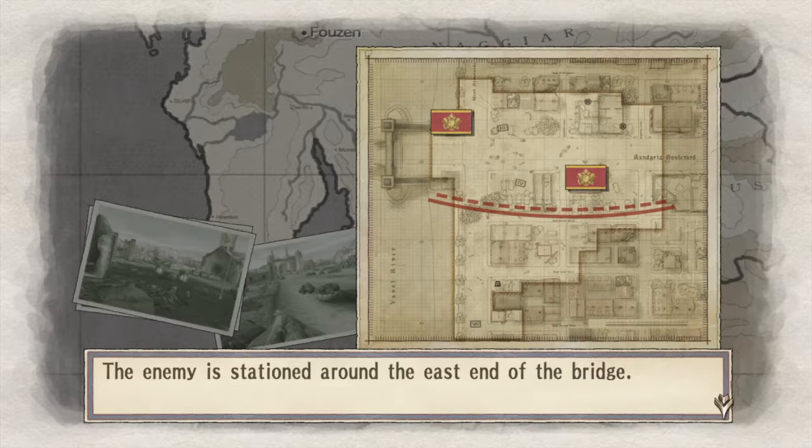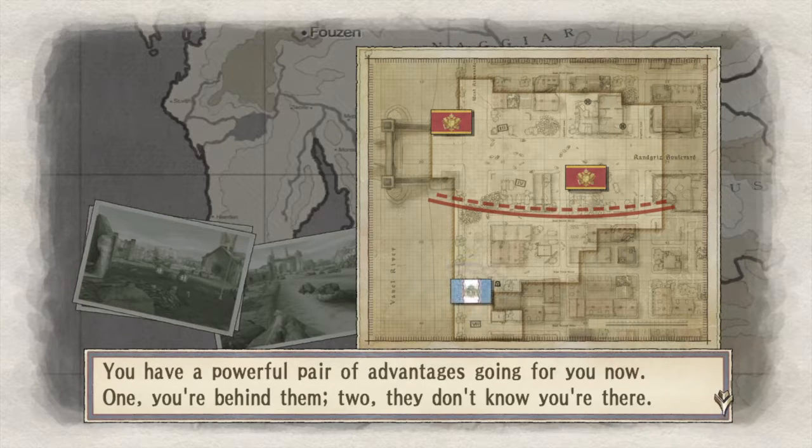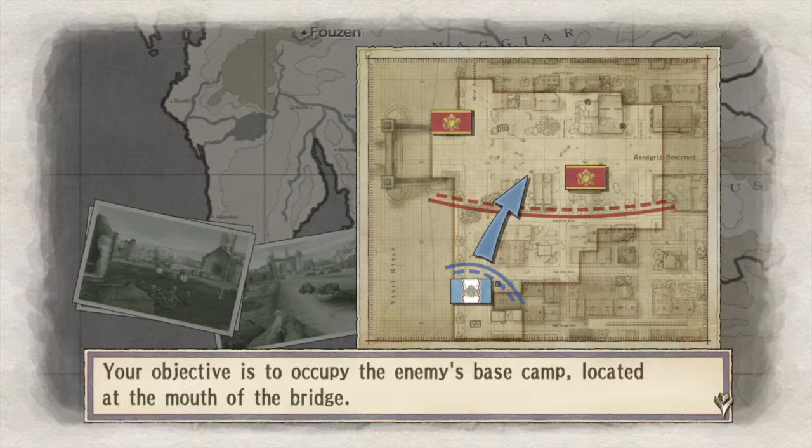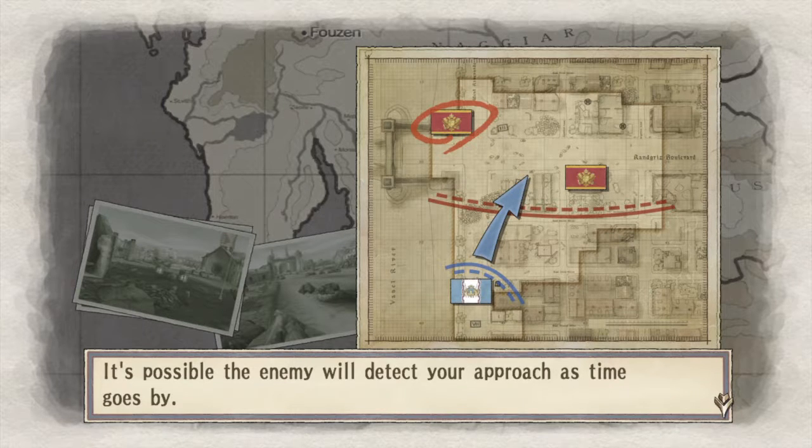Welcome back to Valkyria Chronicles. This is the deployment spot and what we're intended to do is to cross in zigzag and then go to the left, which is where the objective is. We're going to occupy base camps, as I stated — the same mission as before.